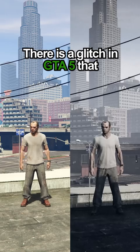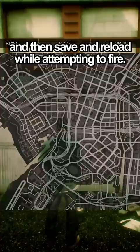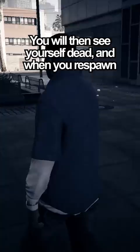There is a glitch in GTA 5 that makes the game look more like GTA 4. All you have to do is face north with an RPG and then save and reload while attempting to fire. You will then see yourself dead, and when you respawn, you'll have a persistent death haze all over your game that somewhat mimics the more gritty, toned-down colouring of GTA 4.